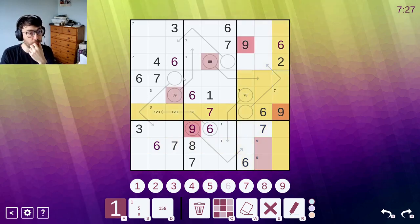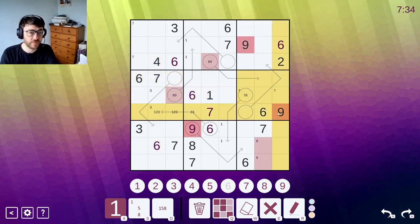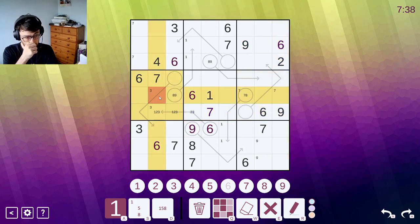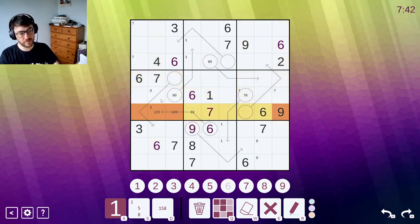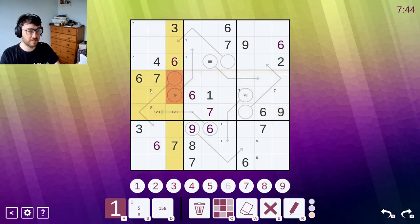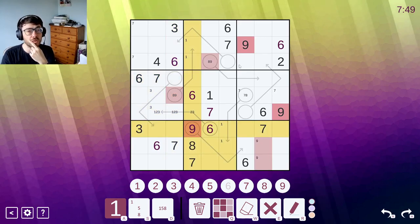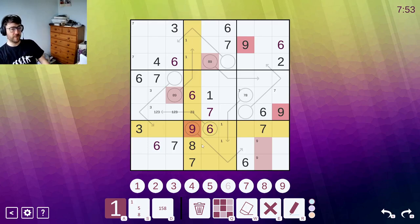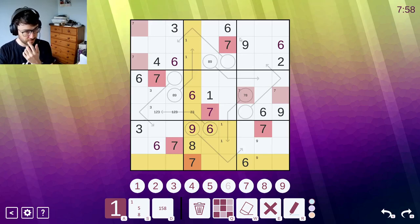9s are useful to look for because you can never put a 9 on an arrow shaft unless it's a 1-cell arrow. So in this box, I know that a 9 can't go there. And as well, 9 can't go there anyway — so 9 is limited to one of these 3. I'm not going to note that down just yet but it's interesting to mention.